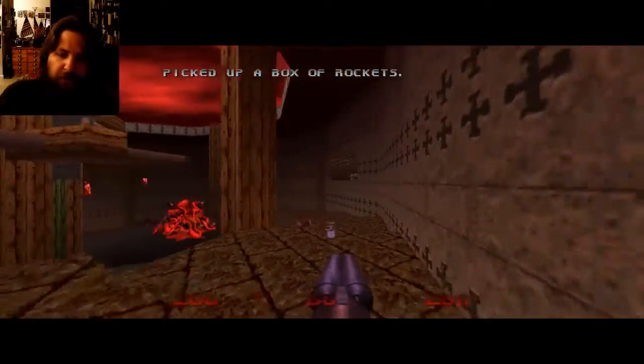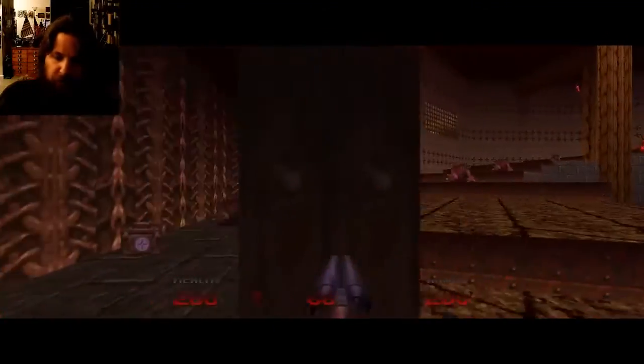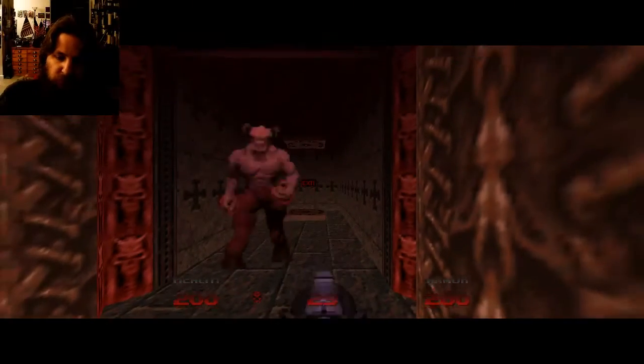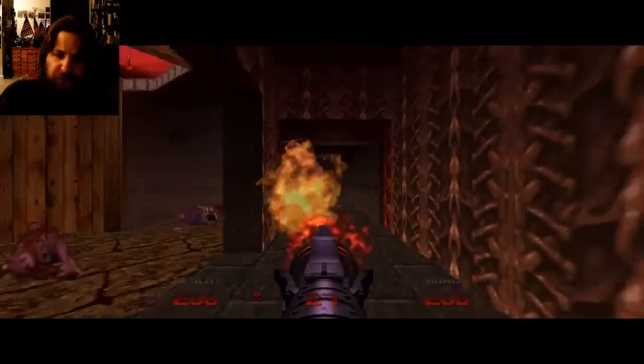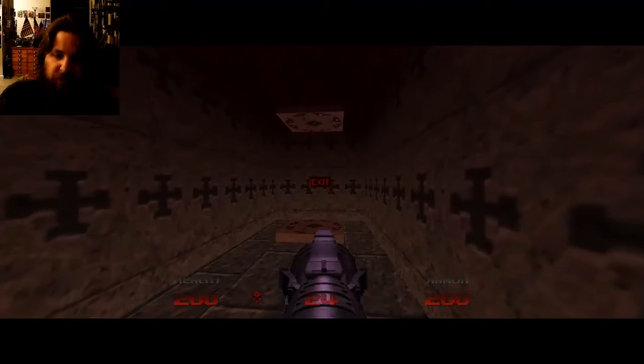Okay, now we can finally exit this map by going through this door. First I'm gonna kill this Baron of Hell — and he is history.